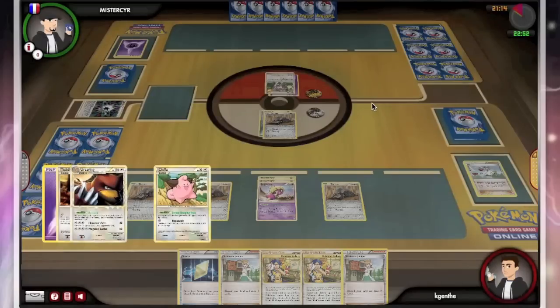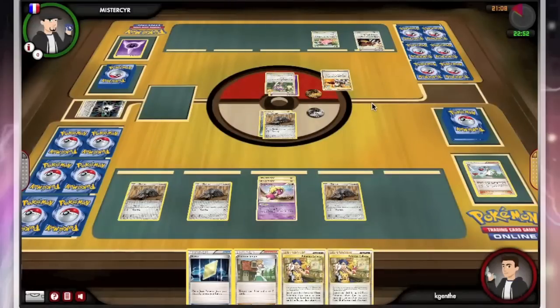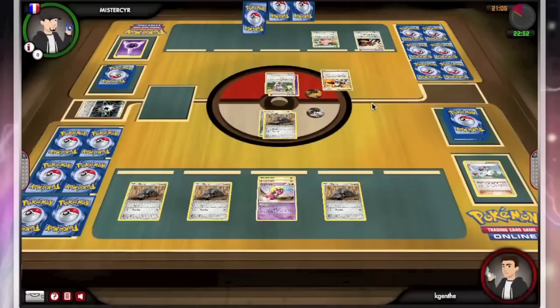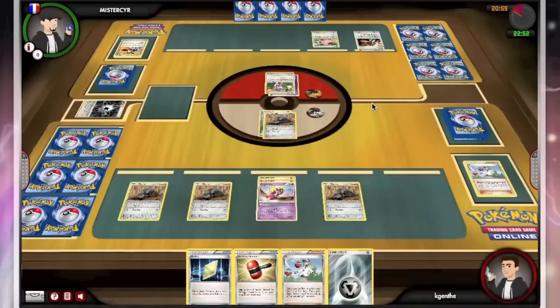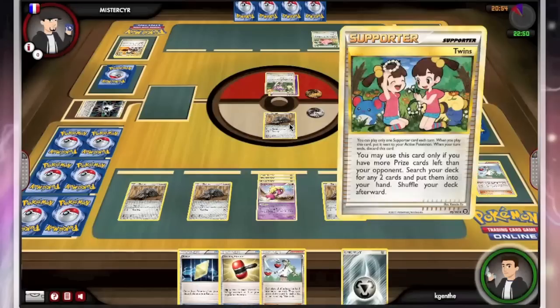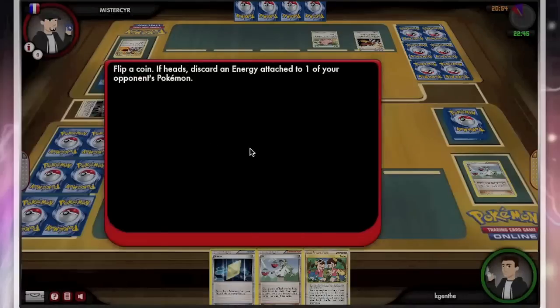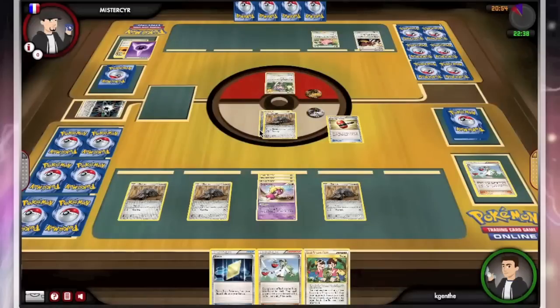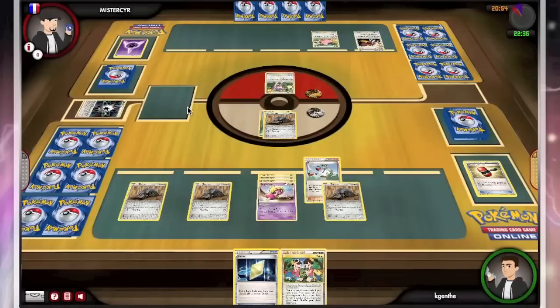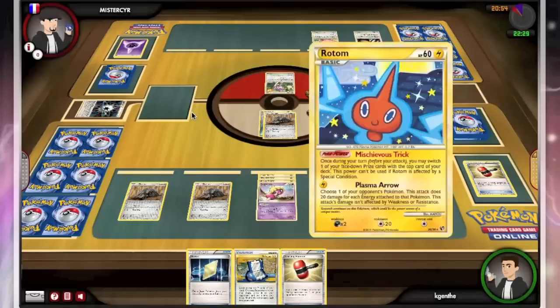He gets an energy onto his Aipom from last time, and he's going to start powering up his Ursaring. He's going to Judge me again. I get a decent hand of four — another Metal, a Crushing Hammer, and an N. Very lucky, but we do run a very thick supporter line. I'm going to go ahead and use Crushing Hammer. This time I get heads, and I debate who to take it off of, but I decide on the Aipom because I'm tired of getting my energy moved onto Smoochum. And I go ahead and get another Crushing Hammer.